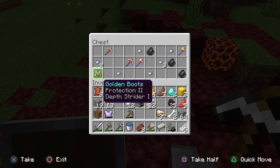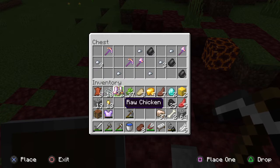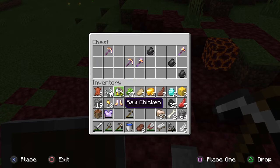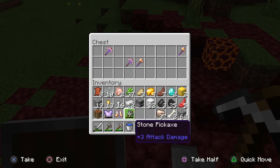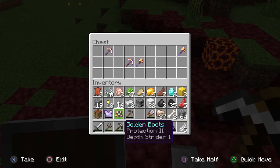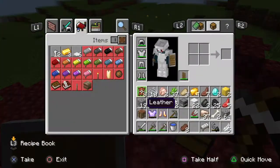I'll take the gold. Protection two depths are... alright. I'm taking this for one reason only — because piglins are really annoying. That's my only reason. I don't want to die from piglins.